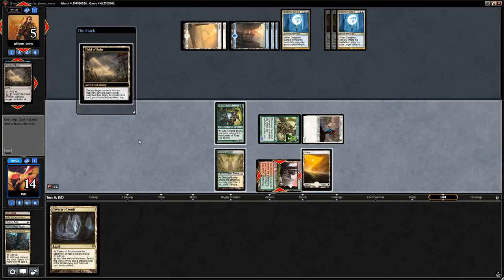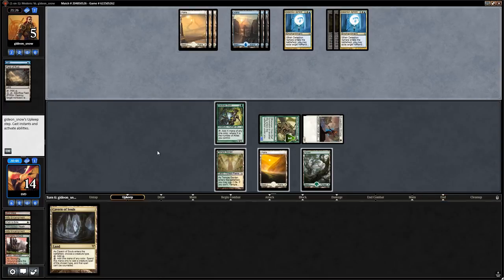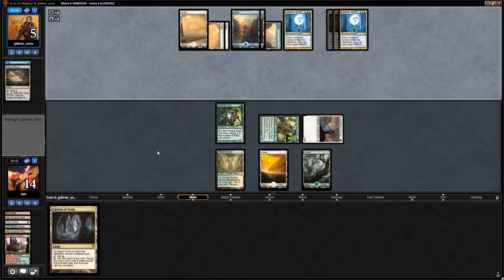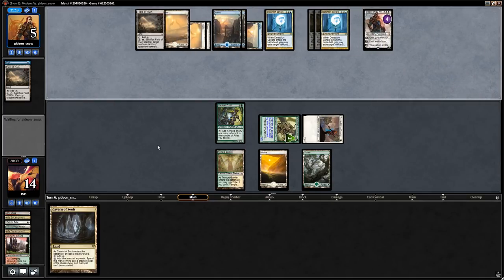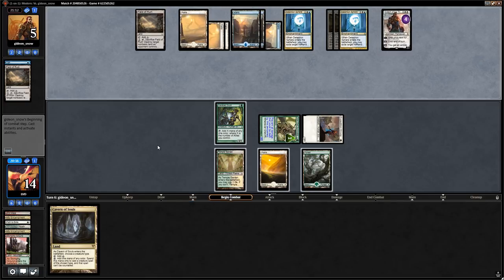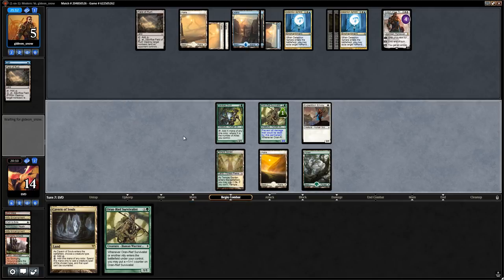Opponent uses Field of Ruin on a red source and plays Gideon of the Trials, plussing on the Survivalist. We pick up another Survivalist. We attack our opponent's life total rather than Gideon — attacking life total is better here since the emblem forces us to attack Gideon anyway, but we want to apply pressure first.